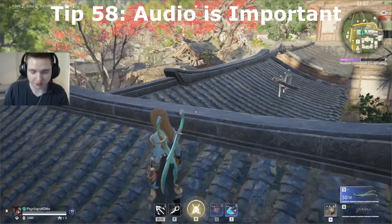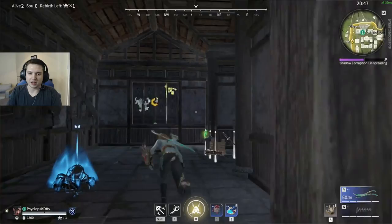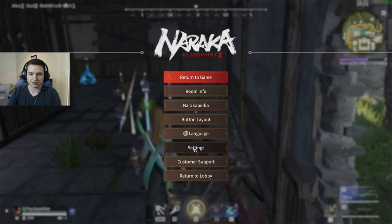Familiarize yourself with the different sounds your character makes walking on different surfaces. Knowing that sound once saved my life when I was inside a building — I could hear a tile sound so I knew someone was on the roof.